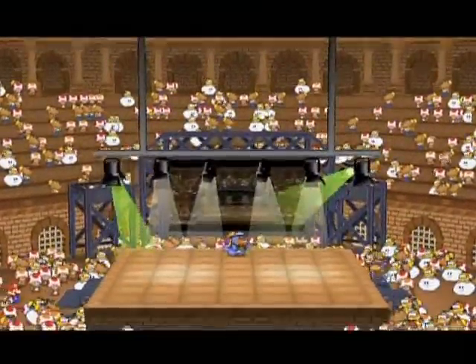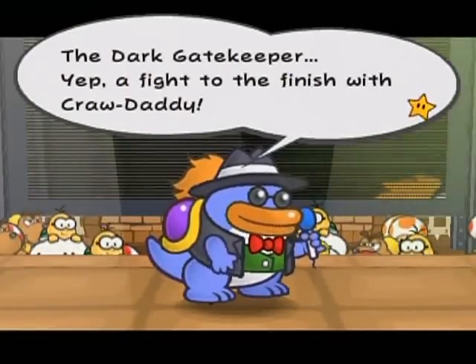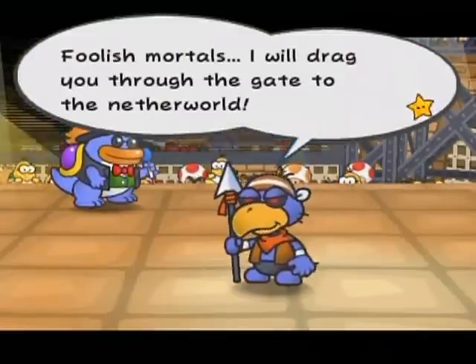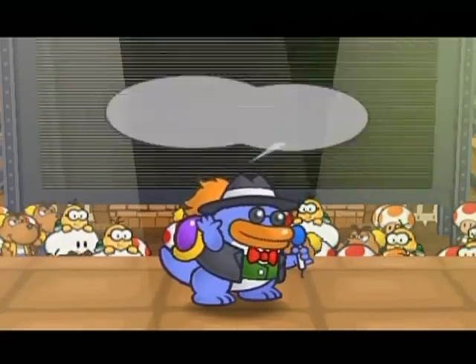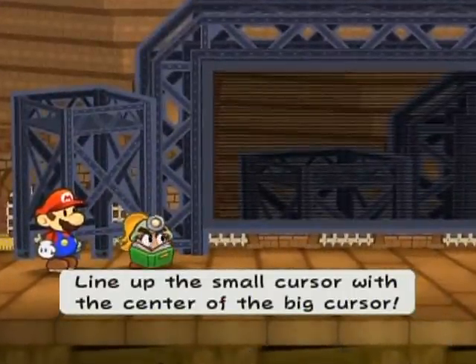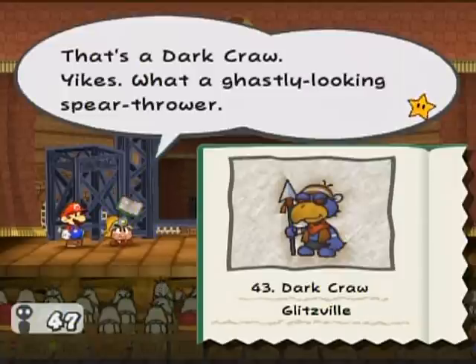Alright, let's get this battle started. Versus Gus 2.0. Oh yes. It's versus a dark gatekeeper. A fight that's finished with Crawdaddy. "Bullish mortals, I will drag you through the gates to the netherworld." Well, he seems friendly. Yeah, he's definitely not as nice as Gus really though. That's a dark craw. Yikes, what a ghastly looking spear thrower.